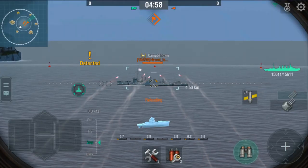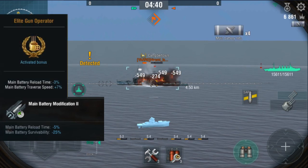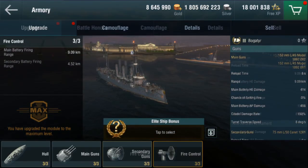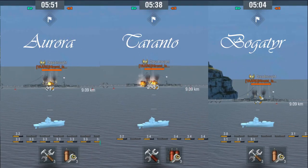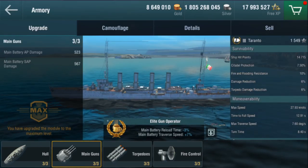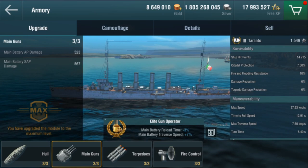This can be fixed by equipping the Main Battery Modification 2 and her Elite Ship Bonus, Elite Gun Operator, decreasing her reload time to 8.29 seconds. Her range is the same as Russian cruisers at 9.09 kilometers, but launches rounds faster — around 4.5 seconds at max range. Her concealment is great at 6.54 kilometers, and her survivability is great for a light cruiser.